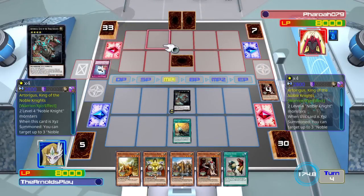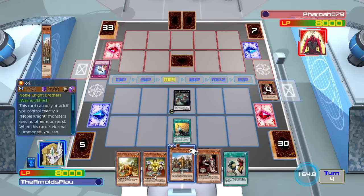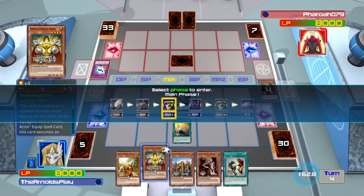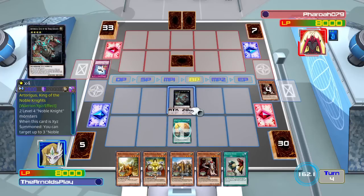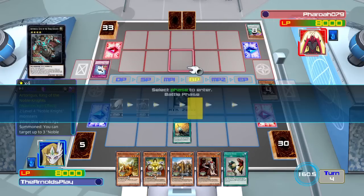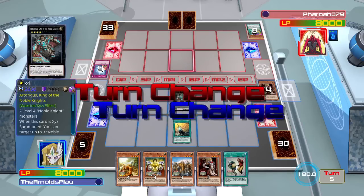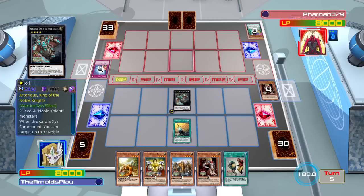I recently lost to a Shaddoll deck which just overpowered Noble Knights by special summoning lots of big monsters, and that's really easy in this day and age. Cards which can banish from the field work really well against them too. Noble Knights are very glass cannon-ish — they don't run a lot of backrow cards, so if you can get rid of the monsters, they usually can't protect themselves. There are a lot of outs, but it depends if you have the resources.